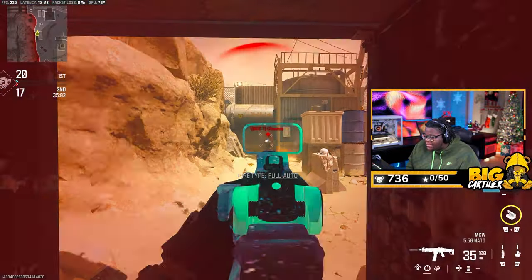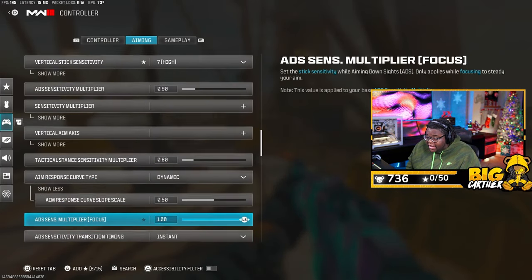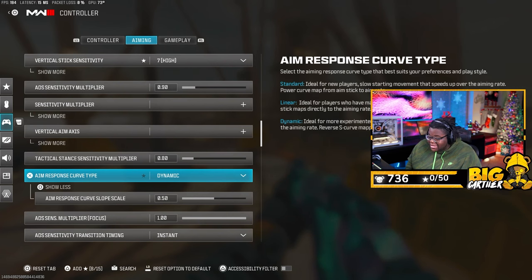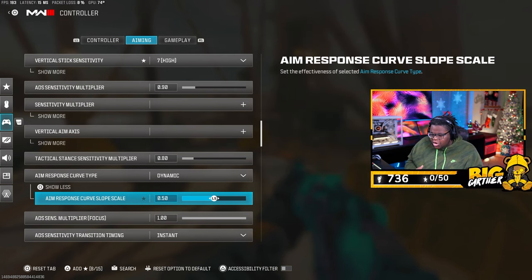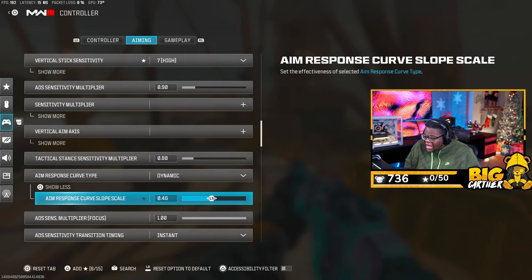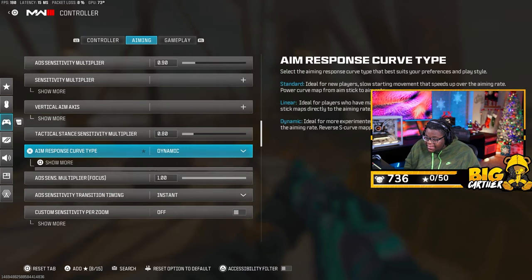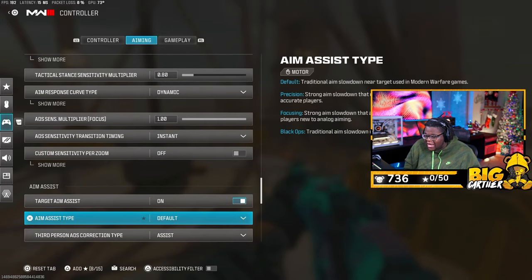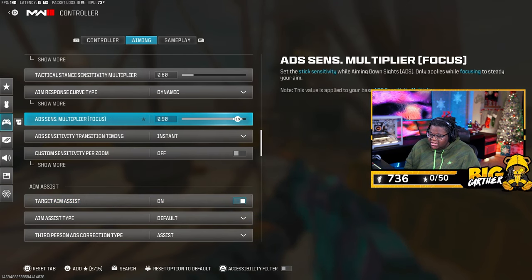For aim response curve slope, I'll make a more detailed video when I can because I don't want to give you a setting I'm uneducated on. But from testing, putting this down at 0.5 while running Dynamic makes a very big difference. You can still run it at 1.0 and do your own testing, but at 0.5 — or even 0.4 — you're going to be beaming. Leave it at 0.5 for now. Focus sensitivity I leave at 1.0, since it applies to scopes that let you focus-in.